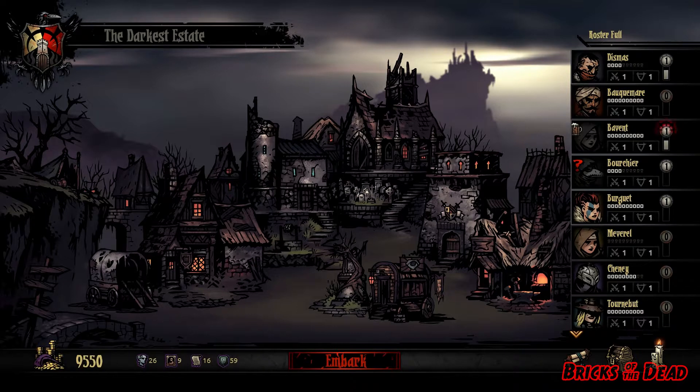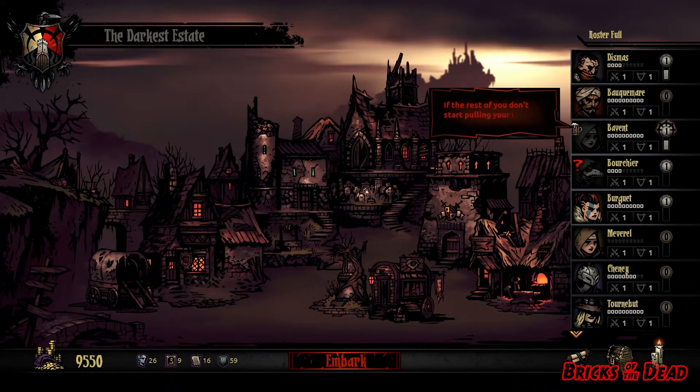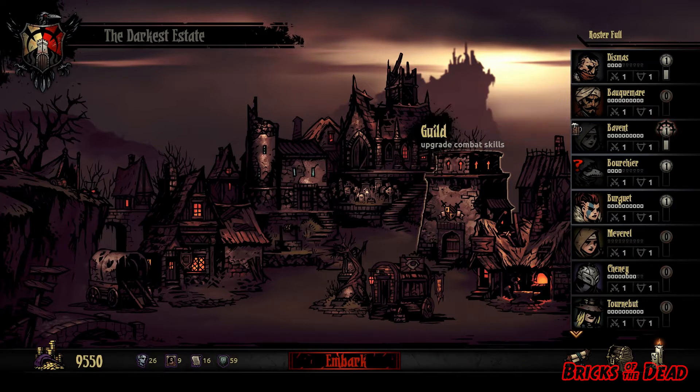So this is sort of one half of the game — coming into your estate and managing all your characters, trying to reduce their overall stress level and keep them healthy and as happy as possible. It's really an uphill battle; it's not easy to do. That's one of the big challenge levels of the game. The other half is going on quests, going into dungeons, exploring and doing all this stuff. You do that by clicking Embark.